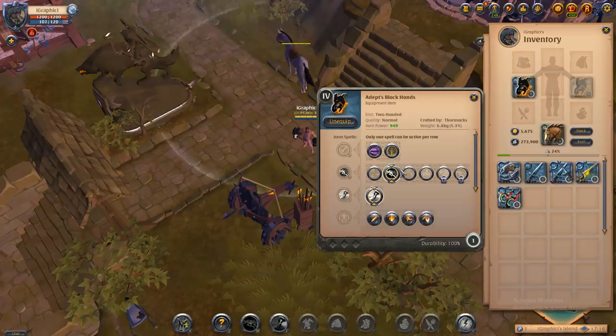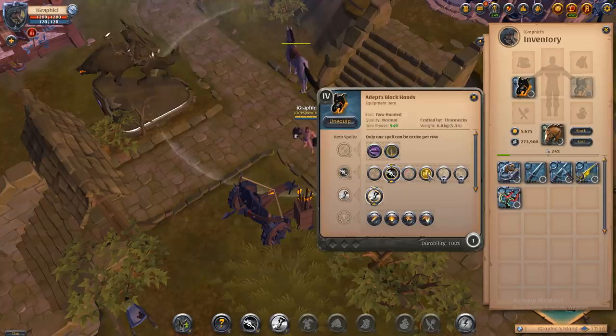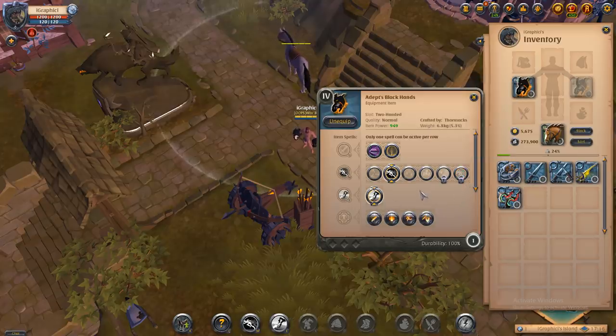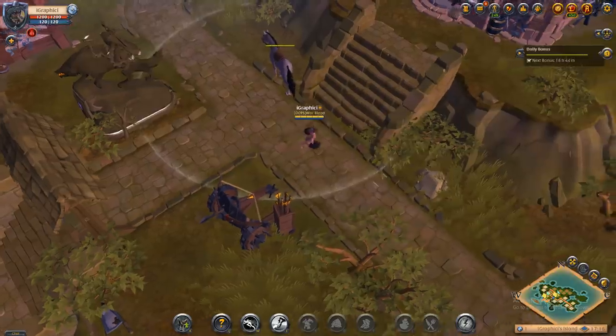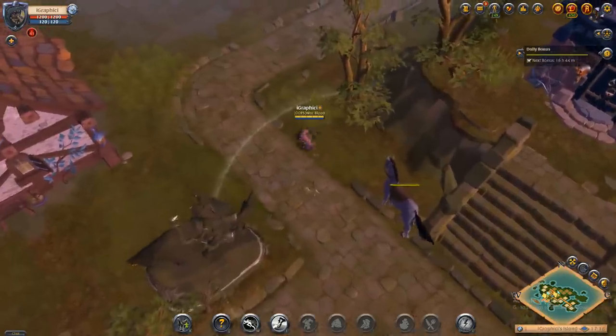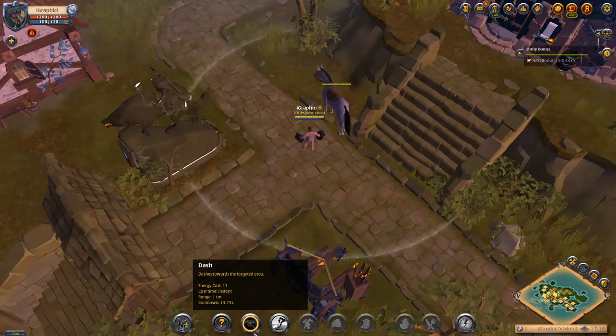Dash is next — everyone pretty much knows the dash. It's used as a getaway for most gatherers and is used a lot in PvP for chasing players down. It's used pretty much every time you're playing a dagger build. The dash is going to be your W on all daggers, with a cooldown of 13.75 seconds without any cooldown reduction.